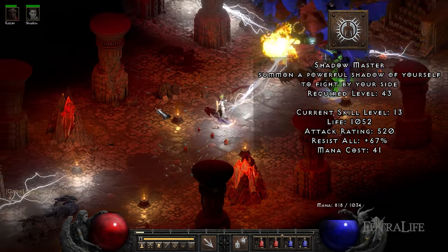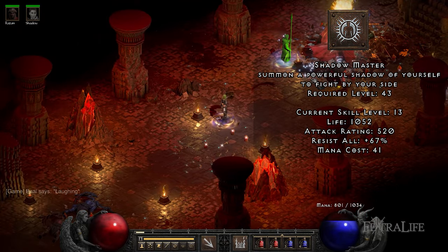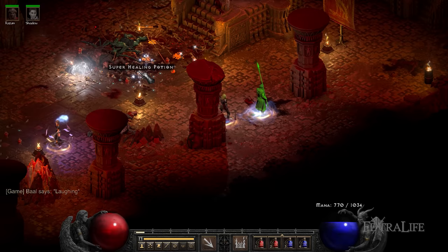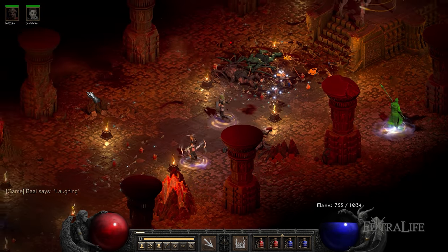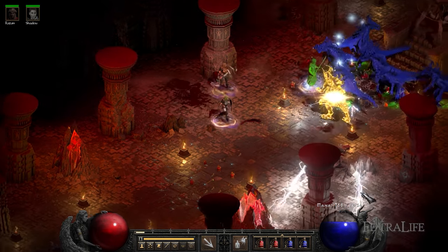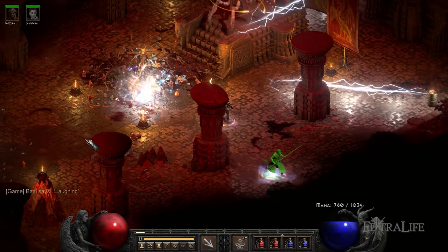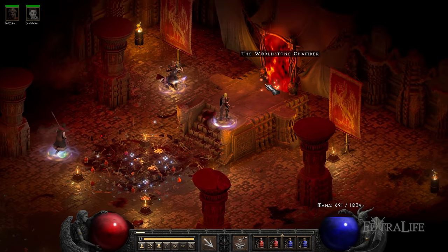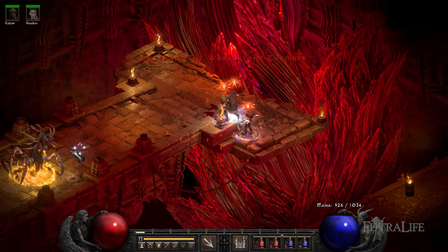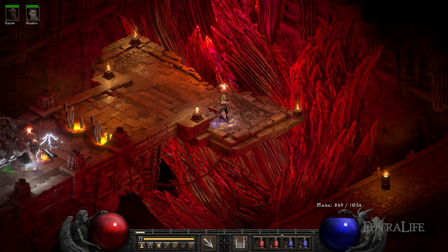Shadow Master. This skill summons a shadow ally that will randomly use Assassin skills to buff itself or help you fight against enemies. Similar to other summons, you can cast it as many times as you want. The most relevant thing about this summon is that its elemental resistances are not affected by difficulty level and they don't have a 75% cap as players do. Because it can cast Assassin abilities, when your shadow uses the Fade skill, it might end up with more than 100% elemental resistances, making it immune to all elemental damage types. This makes it one of the tankiest summons in the game and a perfect meat shield for this build.